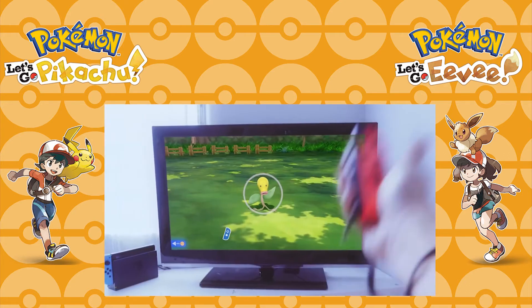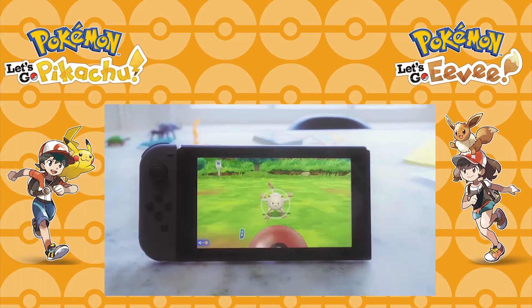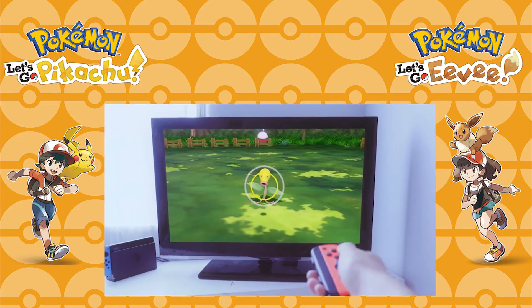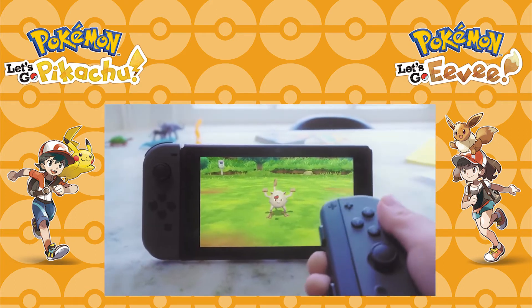The next couple of shots show trainers using the Switch in its various modes and catching a variety of Pokémon including Mankey, Bellsprout, and Staryu — with more accuracy than was seen in the first catch, getting Nice and Great throws.